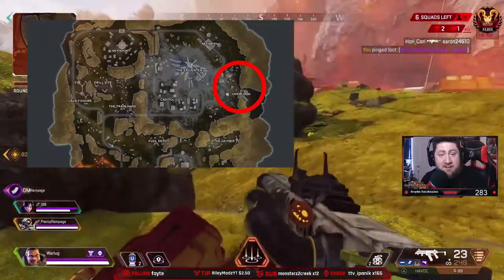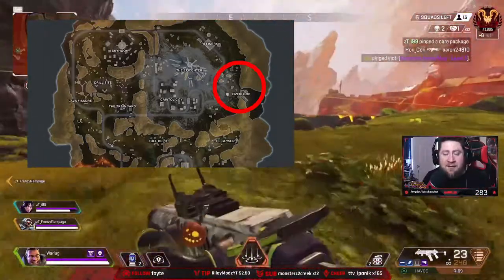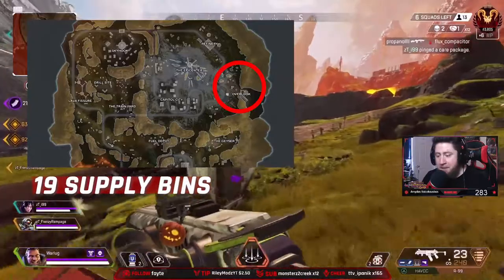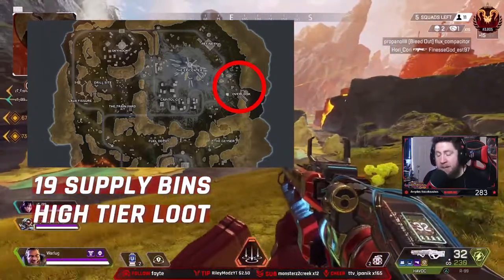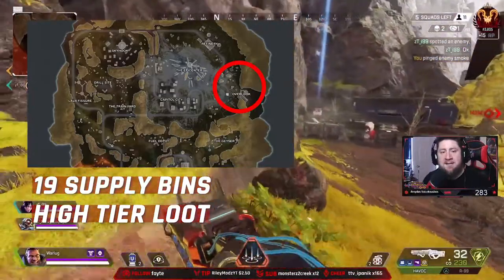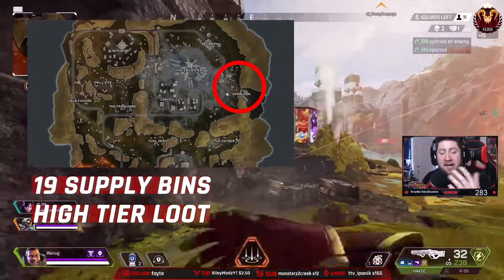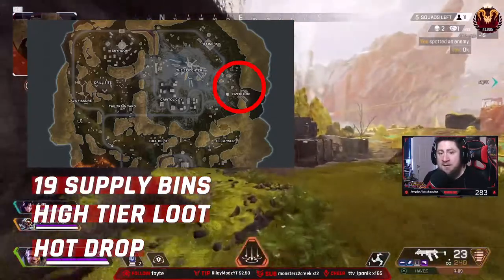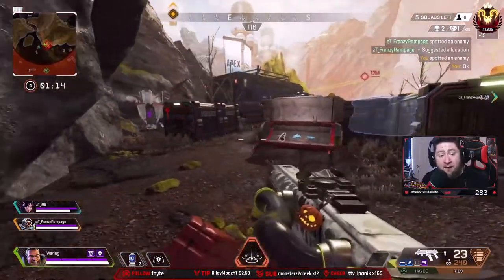Next on the list is Overlook. I know I'm staying on one side of the map, but Overlook, Epicenter, and Refinery form a kind of Bermuda Triangle effect. Overlook is not overlooked by any means — it has 19 supply bins and multiple buildings to loot. It's located on the eastern side of the map and is a high-tier loot area. It also has an underground spot where the train goes, with six bins to loot there. The only negative is that it is a hot drop — a lot of teams go there even when the jump ship isn't flying directly over it.